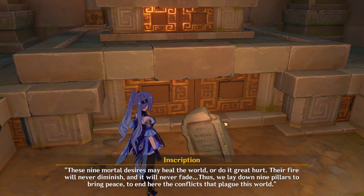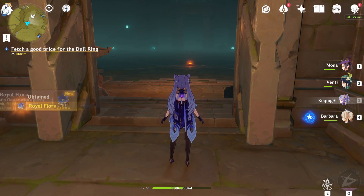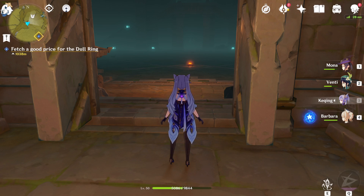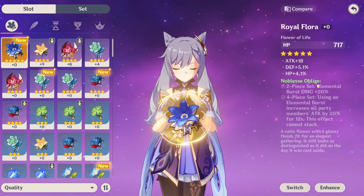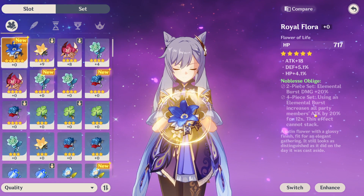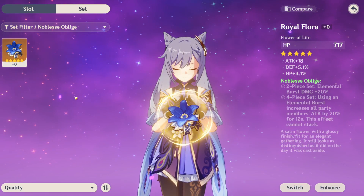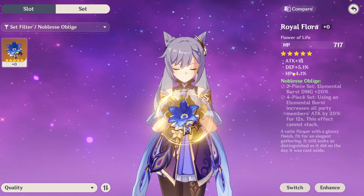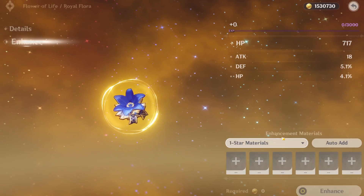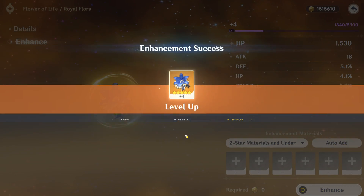We didn't get anything special out of the other chests either. It'd be kind of weird if these are one-time things. We also got another achievement. Our first five-star artifact! I gotta check that out immediately — maybe we'll give it to Keqing. It's the Noblesse Oblige set. Two-piece set: elemental burst damage +20%. Four-piece set: using an elemental burst increases all party members' attack by 20% for 12 seconds. I guess that's like the one I have now. The set sounds actually amazing. Unfortunately, flat attack, defense percent, HP percent for substat rolls — so maybe not ideal for a damage dealer. But 3.5% crit rate on a sub isn't bad. I guess having a little tankiness isn't the worst.